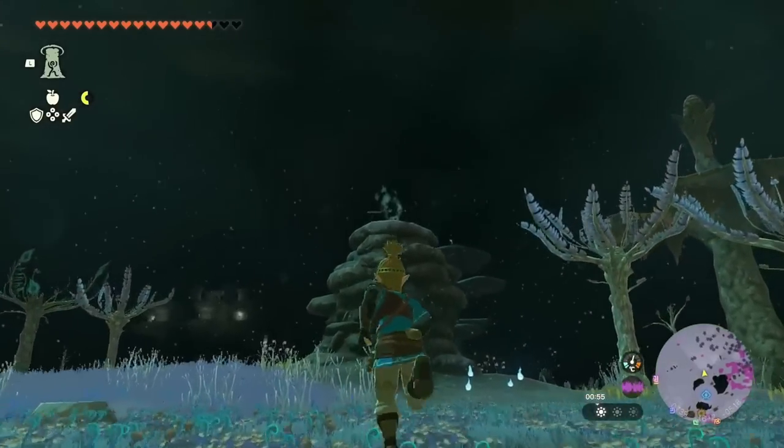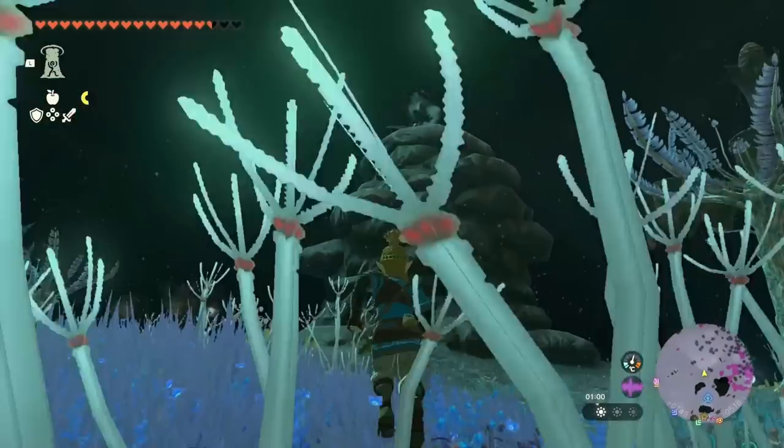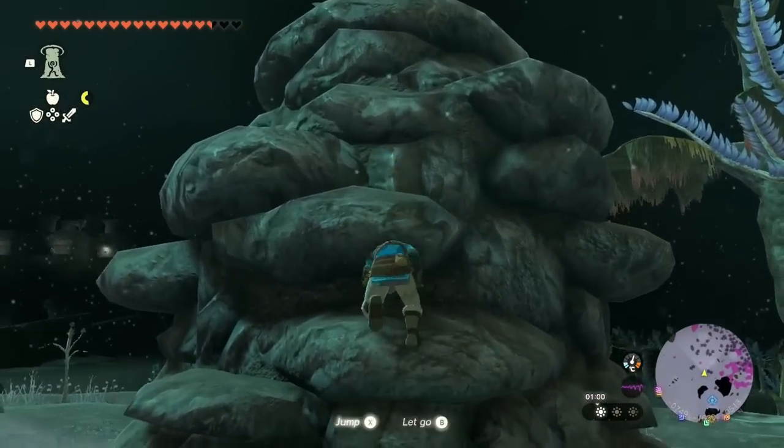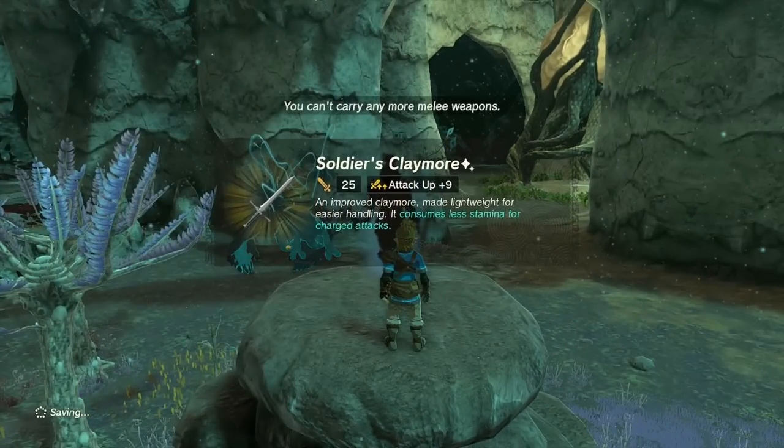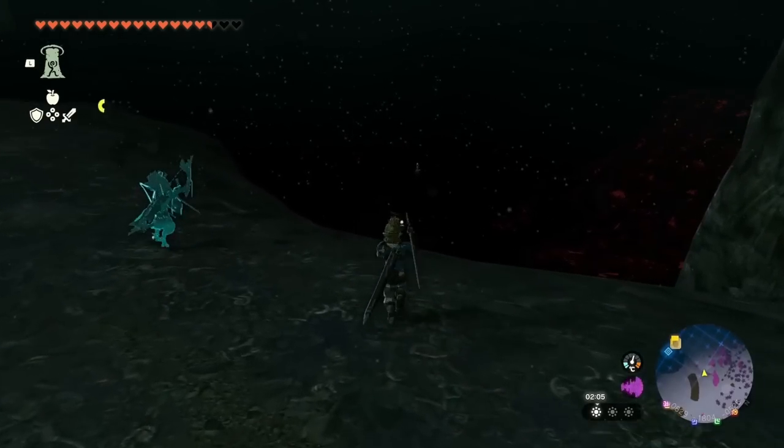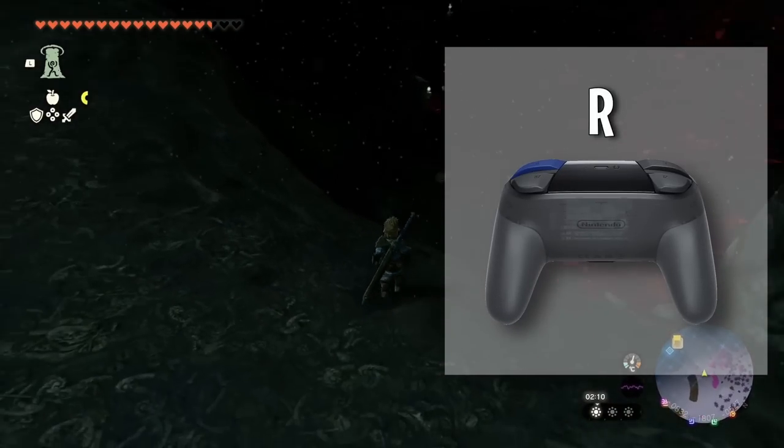On the way there, you may see shadow statues. Don't worry, they are not enemies, but statues holding weapons that are freed from the gloom. So if you don't have good weapons yet, feel free to take them — they are quite reliable. If it's too dark in some places, throw bright bloom seeds by pressing R and they'll light up the way for you.